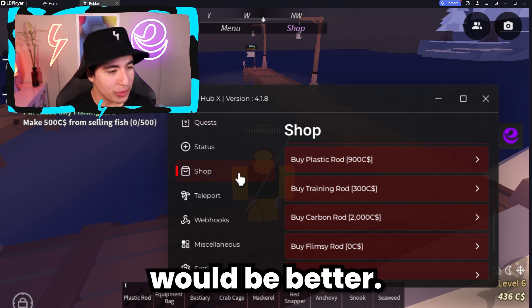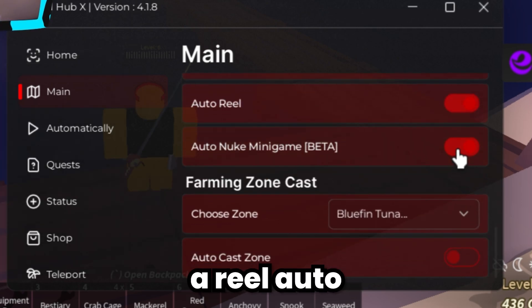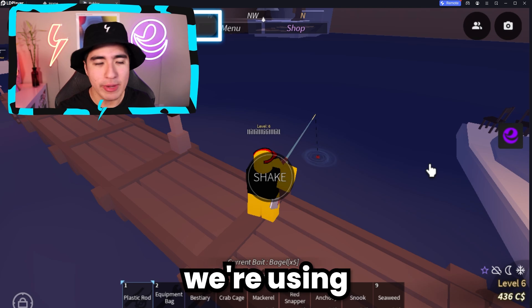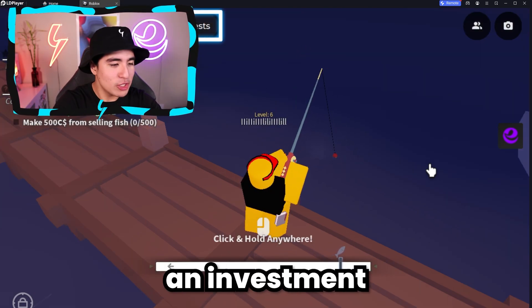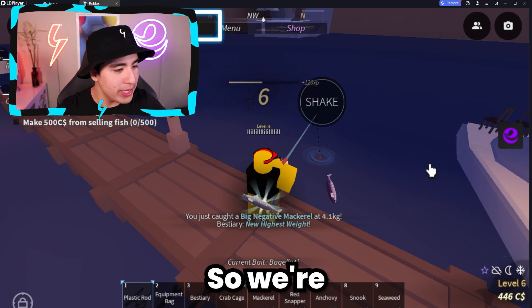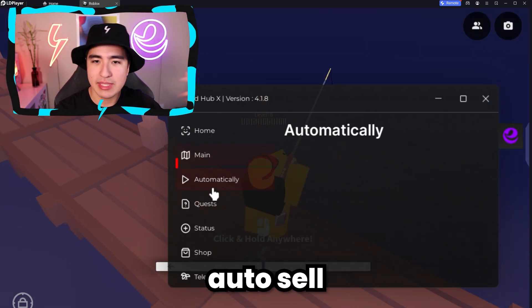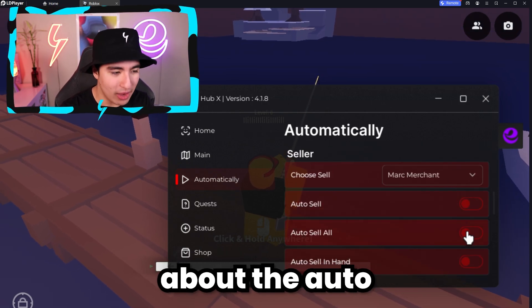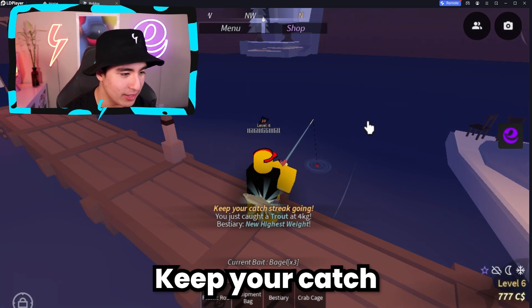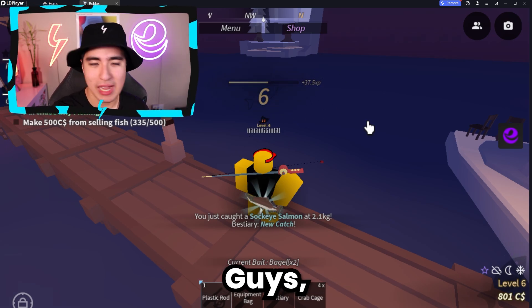That looks pretty cool — a carbon rod would be better, but we'll make do. Let's turn on auto fish farm, auto shake, auto reel, auto cast — everything auto. And there we go, the shaking commences. Let's see if we get better fish with this better rod. That's a record for me, so we're off to a good start. Let me also turn on auto sell so we can continuously sell every time we catch a fish, without worrying about manually selling. Now we're chilling — we're already selling and keeping the catch streak going.